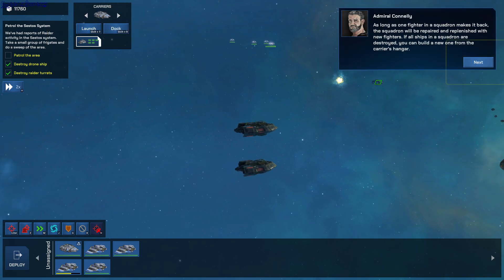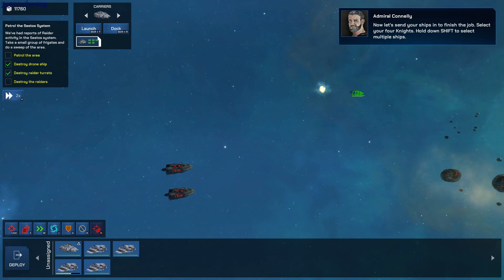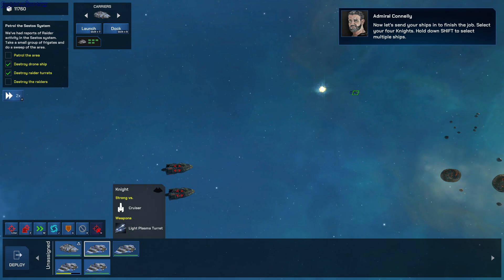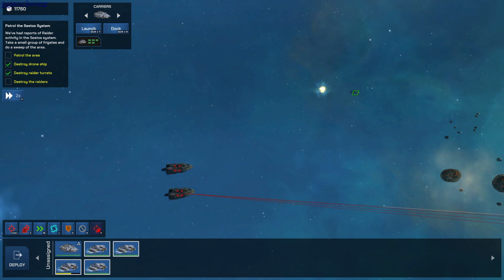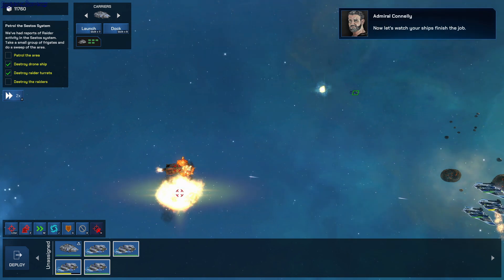Once the enemy turrets are destroyed, issue a dock order to the fighters so they return to the cruiser. As long as one fighter in a squadron makes it back, the squadron will be repaired and replenished with new fighters. Now send your four knights to finish the job — select them, hold down Shift to select multiple ships, click the attack button, and drag a box around the enemy ships. Your ships gain experience from kills; over time this will be shown as rank symbols next to your ships. Higher rank ships do more damage, have higher rates of fire, and stronger hulls. Now let's watch your ships finish the job.